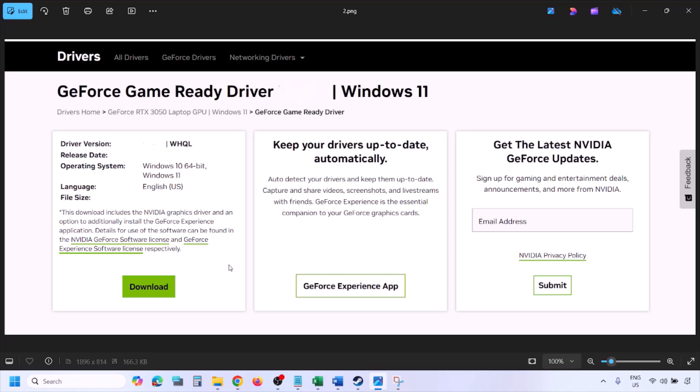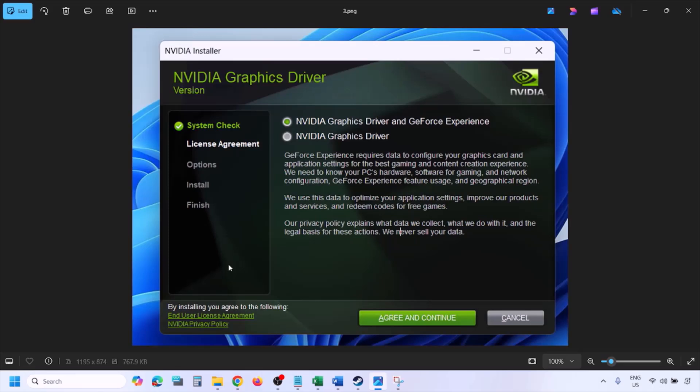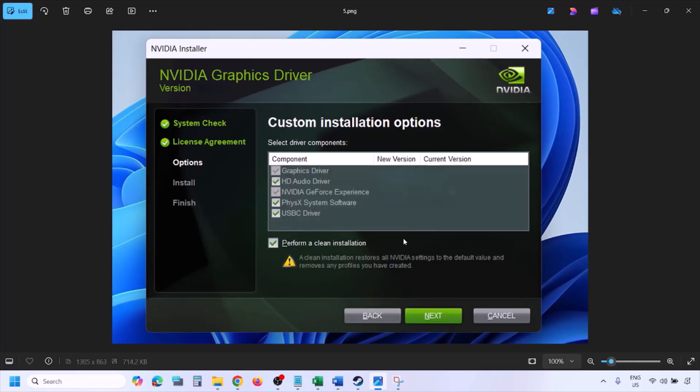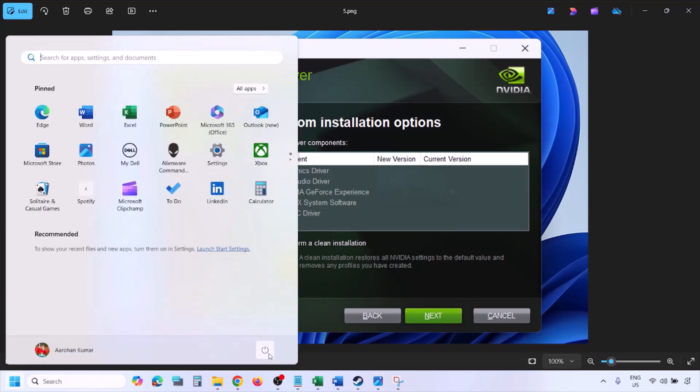Once you click on View you will see the download option. Click on Download and let the download complete. Once complete, run the exe file. Click on Agree and Continue, then select the Custom option — by default Express is selected. Select Custom, click on Next, then put a check on the box which says Perform a Clean Installation. Click on Next and let the installation complete. Once done, restart your computer and then launch the game.